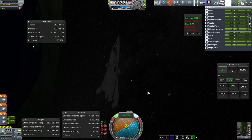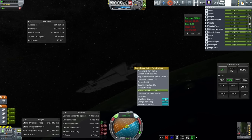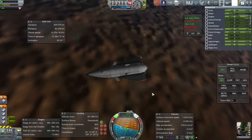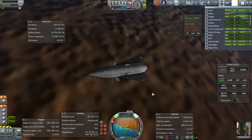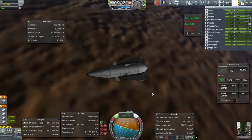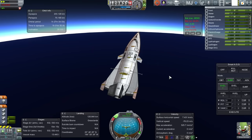Our periapsis is fine. I used RCS to correct that and then the Super Dracos — actually I started with the 2kN thrusters to bring down the apoapsis, but ultimately switched to the Super Dracos because the 2kN thrusters were taking too long. That gives a nice standard orbit and we begin a de-orbit burn. For a craft like Moon Chaser you want to aim for a periapsis lower than a capsule would, because this generates lift. The target periapsis here is 70km, as opposed to 82km for the capsule.